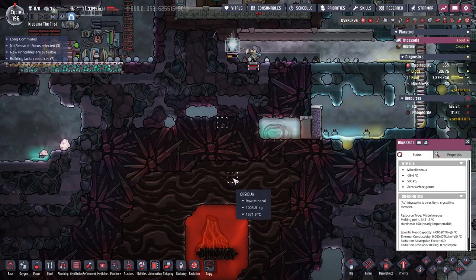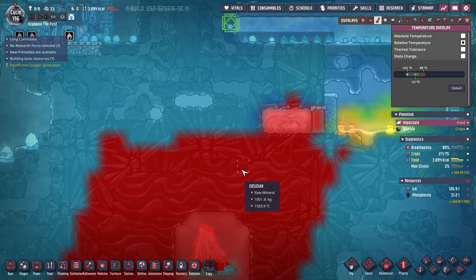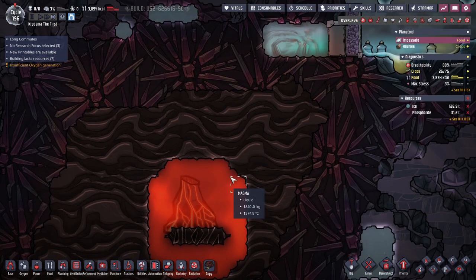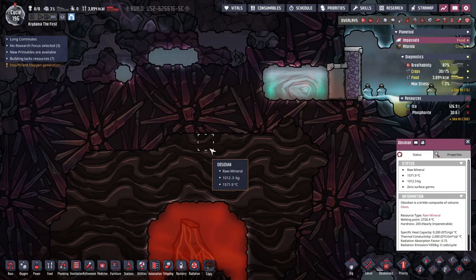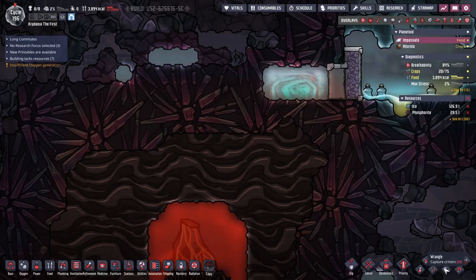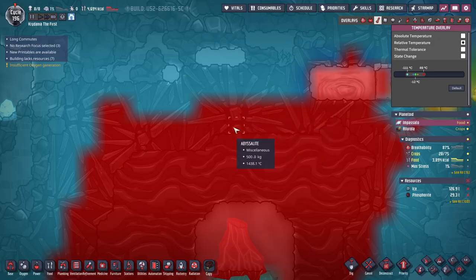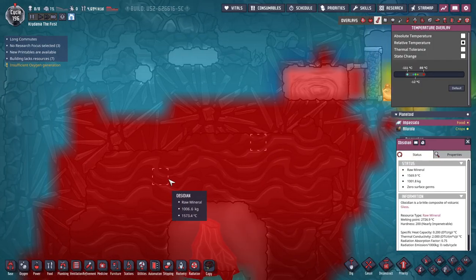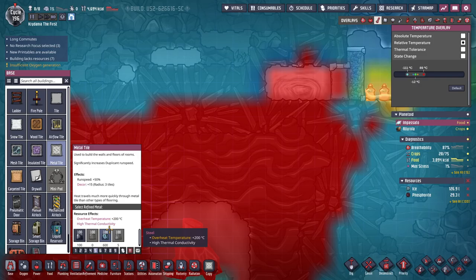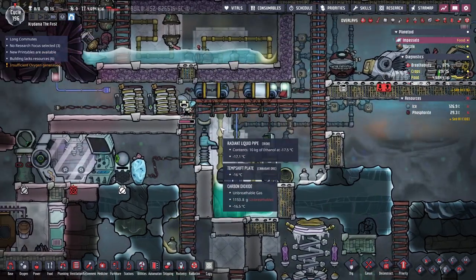This can finally allow me to get steam set up. I'm a bit uncertain how we're going to do this, because that obsidian is so hot I can't take it anywhere. They're going to try to sweep it, so I need to somehow not sweep any of that material. I want to mine through this abyssalite — it's going to be hot as heck — and then immediately build metal tiles right there. Like, what's the melting temperature of iron? Will I even be able to build it?